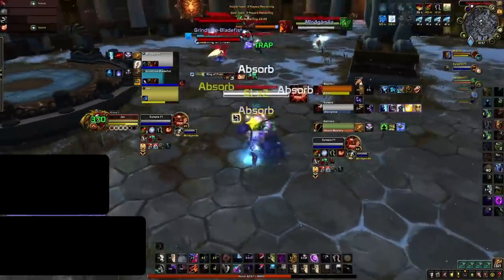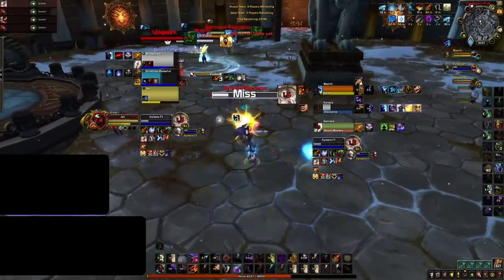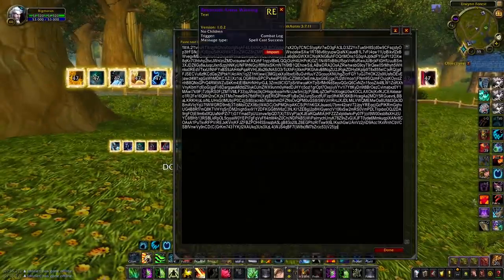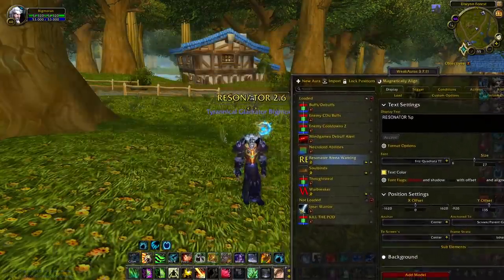With that in mind, you should anticipate that every RMP or its 2v2 variants will be running with Resonator. Just like Echoing Resolve, there is a simple way to track when the opponents have used their trinkets. In the description below, we've linked a weak aura that displays when someone has used their Resonator in red text, with a timer indicating when it will explode. If someone on your team uses the Resonator, the timer will instead be green.